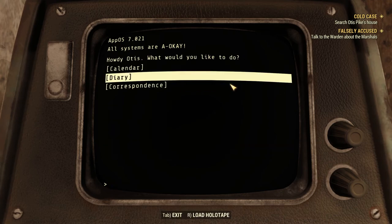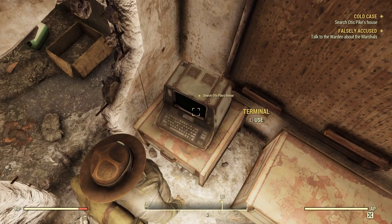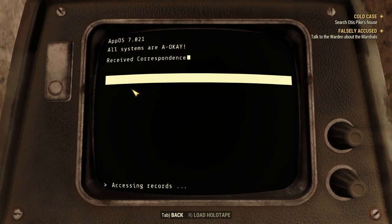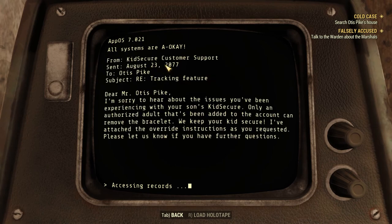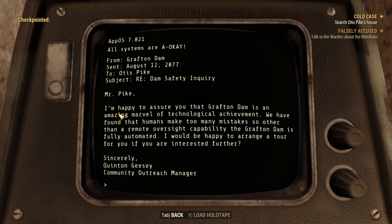Didn't mean to get out of the terminal — let's see, correspondence: Kid Secure customer support to Otis Pike. 'I'm sorry to hear about the issues you've been experiencing with your son's Kid Secure. Only an authorized adult added to the account can remove the bracelet. I've attached the override instructions as requested. Please let us know if you have any further questions.' Man, that was stupid by the company.